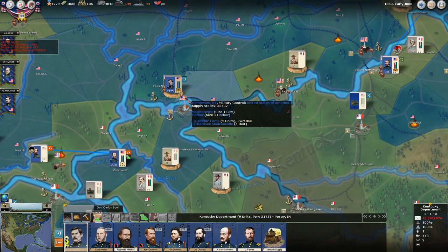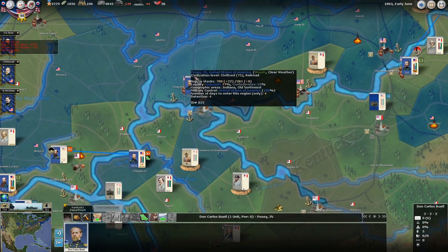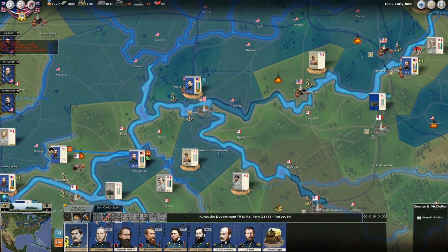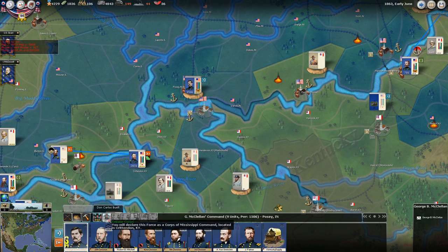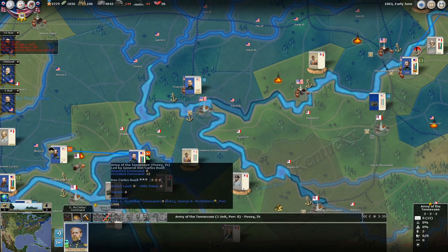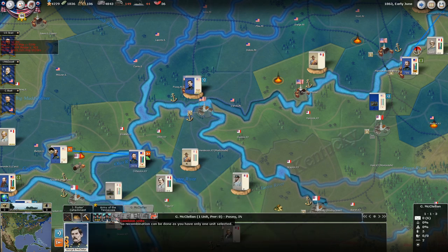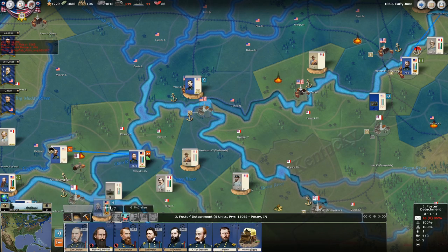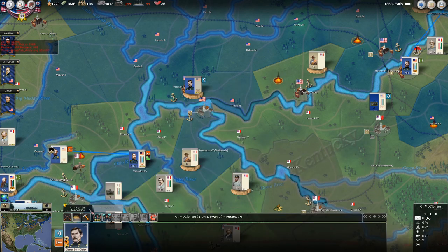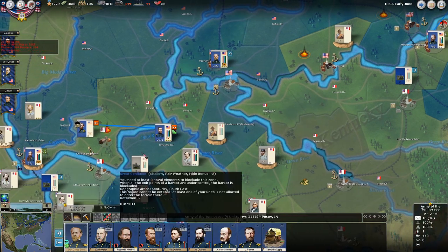Great news: Don Carlos Buell has finally arrived and can take command of this army. General McClellan, we are done with you. We dismiss that army, go to Buell to form an army — he takes over the Army of the Tennessee. McClellan is out as far as I'm concerned, and we push all of these guys into the Army of the Tennessee. Hopefully this means we can finally start moving this force and really making something happen.